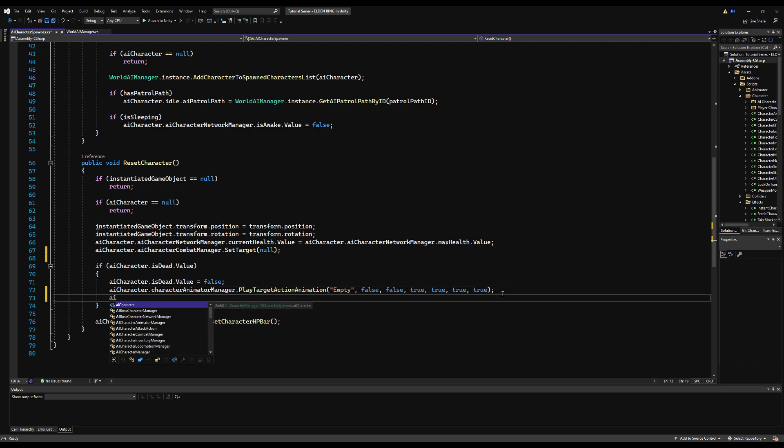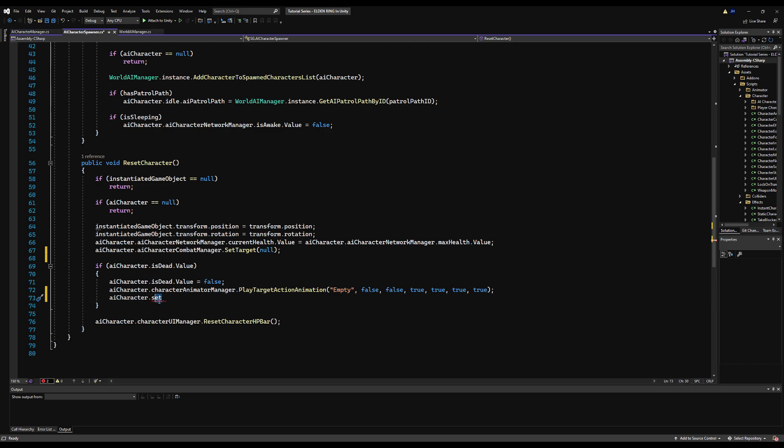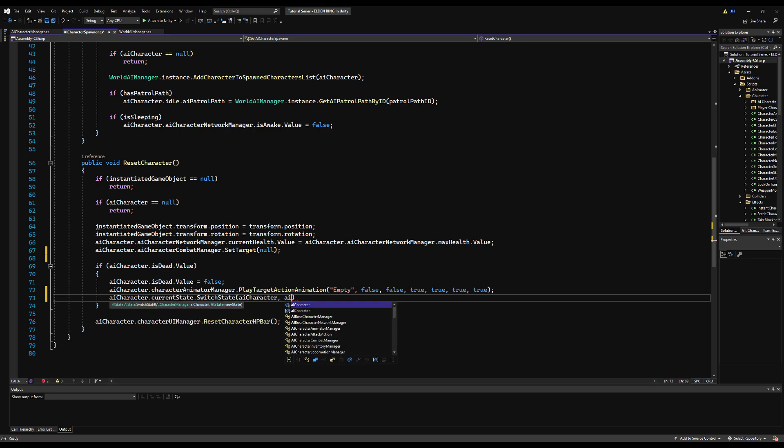Also, since we have sleep states now, what we want to do is get AI Character current state and call switch state. We're going to put them back to their idle state, reset all the flags so they'll go back to sleep. So AI Character, current state, switch state, pass the idle.